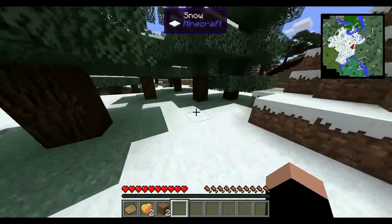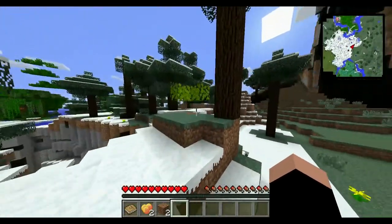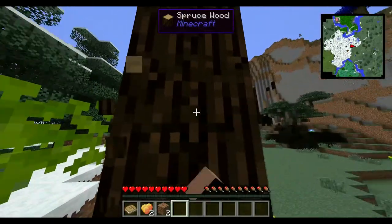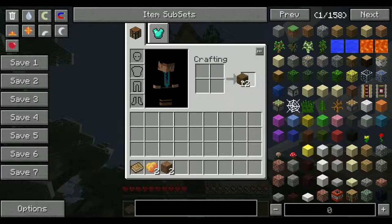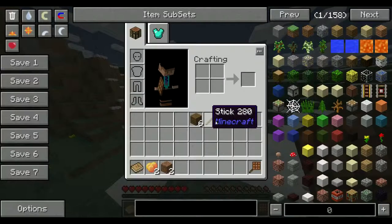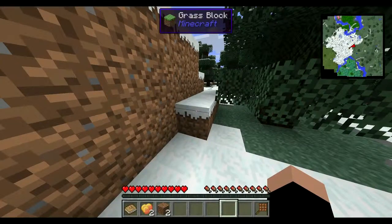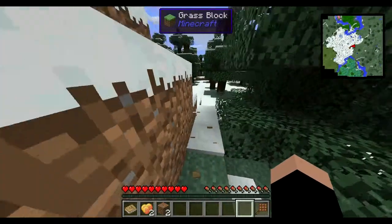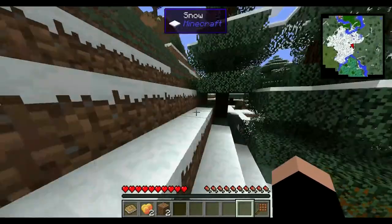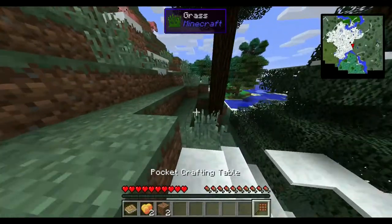We're going to have a sewage pond, I guess. Let's punch a tree down real quick — we need some resources to make tools to continue exploring. Make a workbench, but not just a workbench. We can put it on a stick and make a pocket crafting table. What's a pocket crafting table? Well, it allows me to craft while on the go. Very useful — now you don't have to carry another crafting table and drop it every time you need to craft something. Instead, you just have it with you.